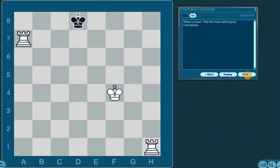White to move. Play the move which gives checkmate. The king can't move to any of these three squares because the rook is protecting those squares. So white takes the other rook, puts the king in check, and checkmate.